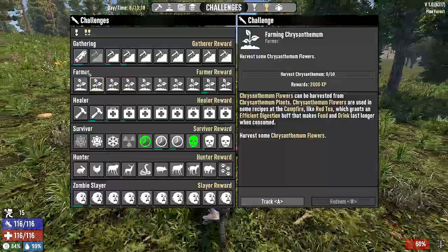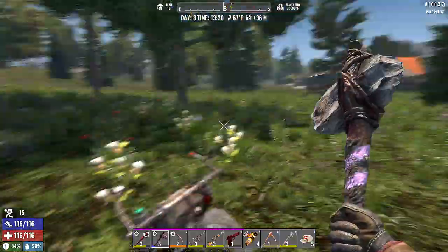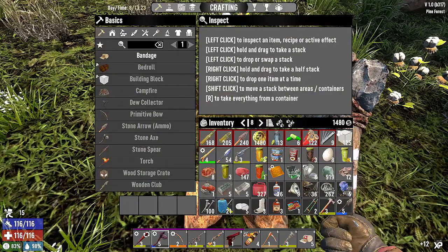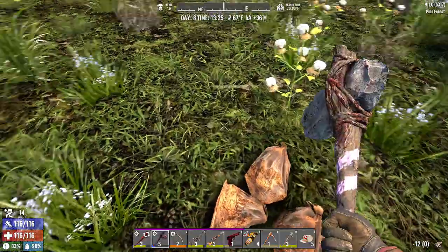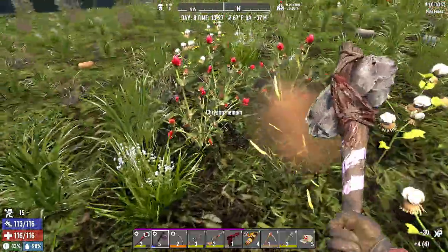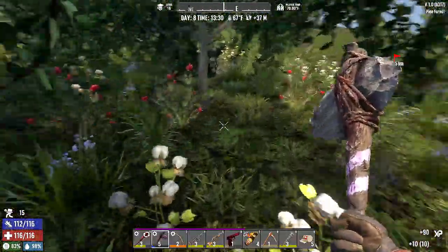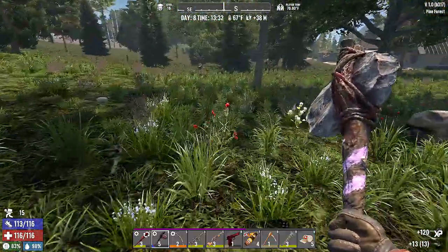I'm going to grab some of this chrysanthemum. We only need to harvest 50 to start with. There's a lot around here, and also goldenrod. We're not going to be able to pick it all up. We might drop the cloth chrysanthemum and try to grab all this first before we try the goldenrod — once we gather it all, we'll drop it and pick up the goldenrod. This is so much chrysanthemum!